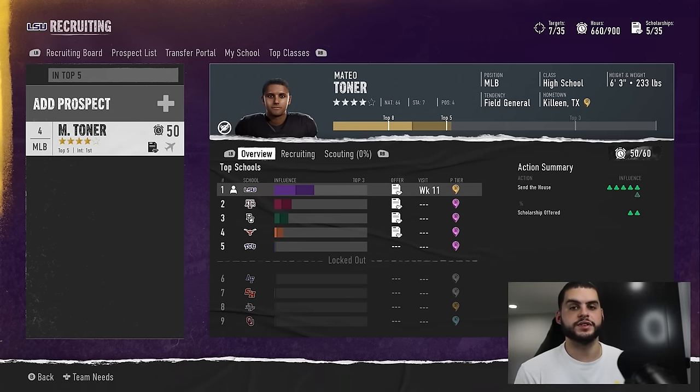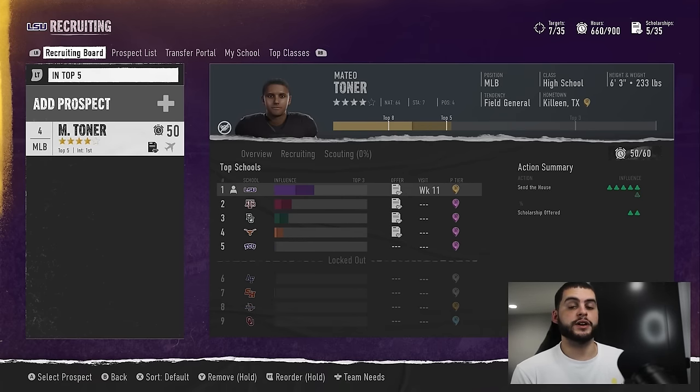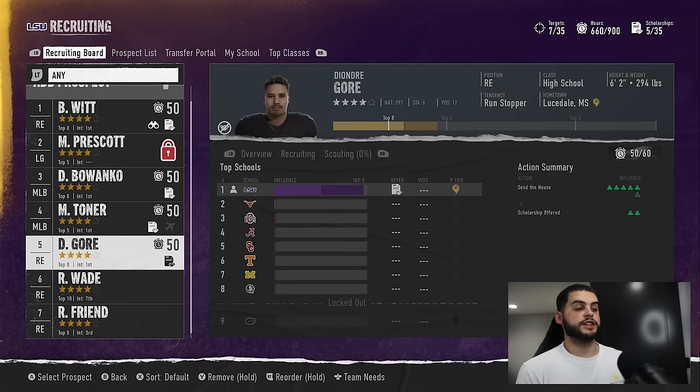Also, don't offer visits on players you have no chance of winning. If you're TCU and LSU already got a major boost on you and you're clearly behind in the top five, don't throw a visit on week 10. Not only are you wasting 50 points on a hard sell on a recruit you likely won't win, you've now also tossed another 40 on a visit — 90 points total wasted when you could have been putting those toward a player that actually wants to come to your school.